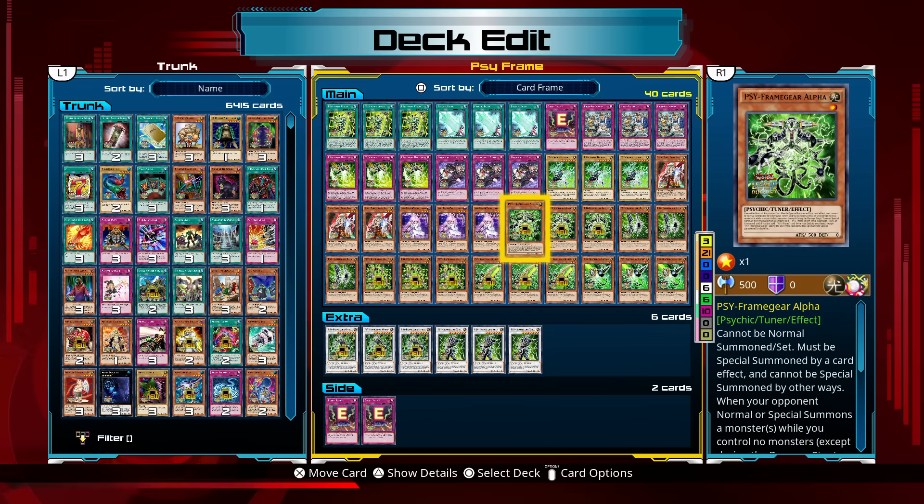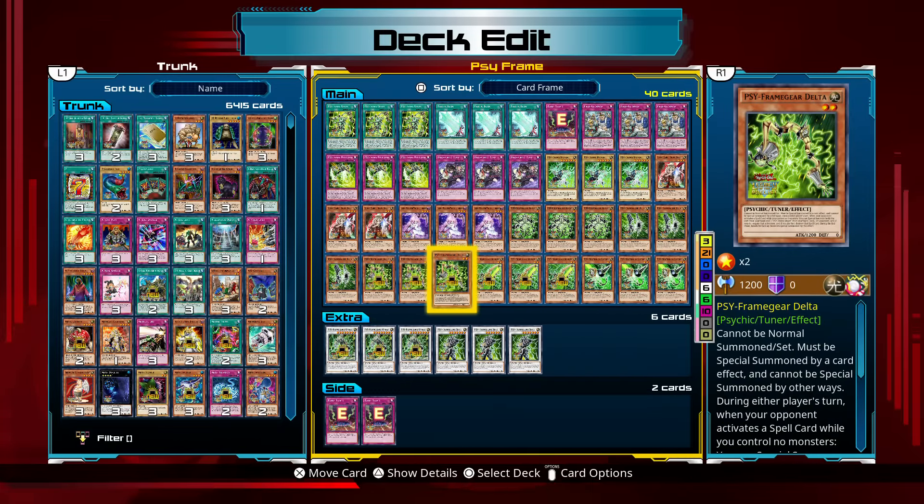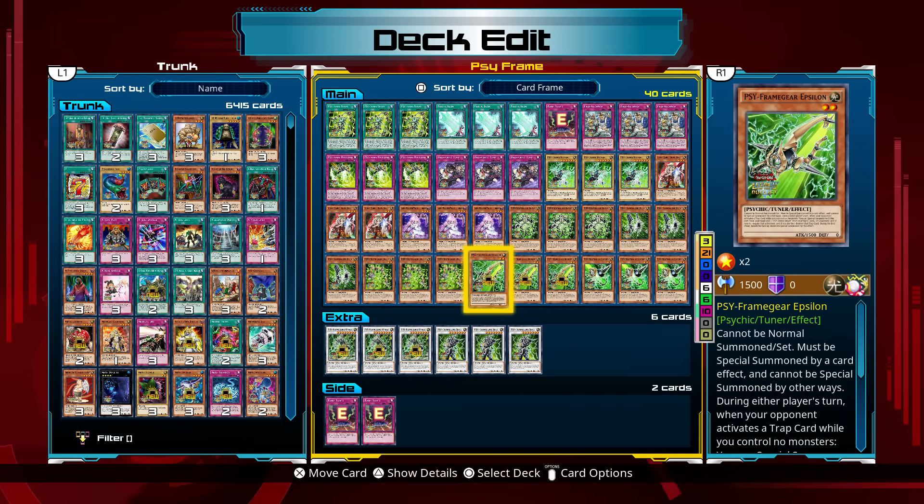Three Ghost Ogre and Winter Cherries, three Sideframe Gear Alpha, three Sideframe Gear Beta, three Sideframe Gear Delta, and three Sideframe Gear Epsilon.